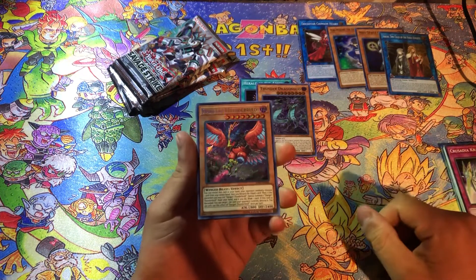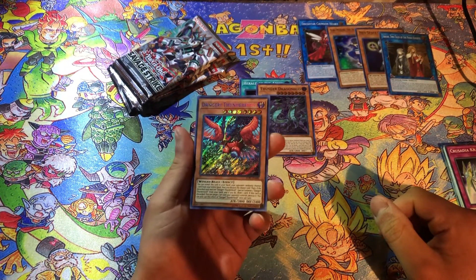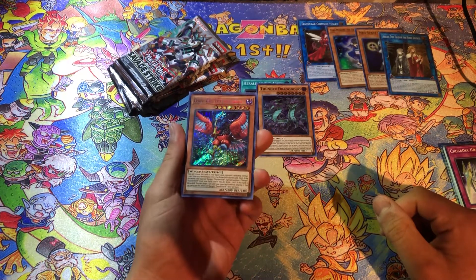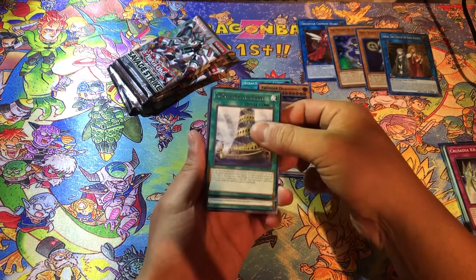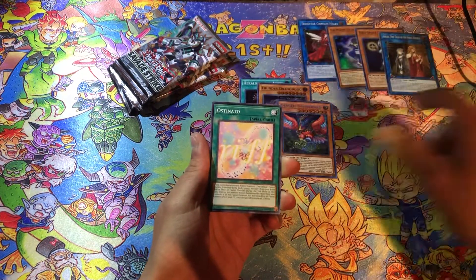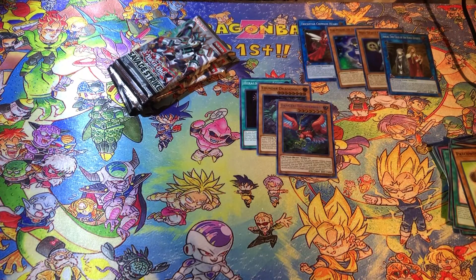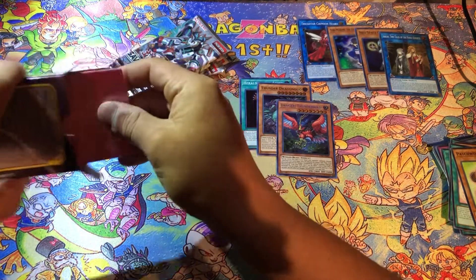Oh we got a Secret Rare! Speaking of Danger, we got Danger! Thunderbird! Would you look at that? That actually looks nice in this flashlight here. It's pretty dope — I wasn't expecting a Secret Rare. We also got Will of the Salmon Great and Patchwork Fluffle. Let me just sleeve that boy up.